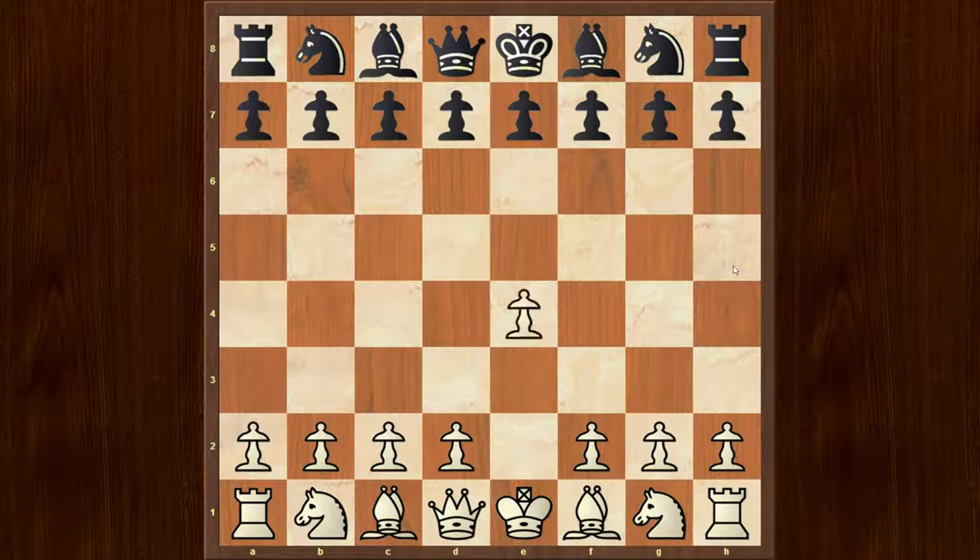The game started with e4 and black played c5. So we have the Sicilian defense.